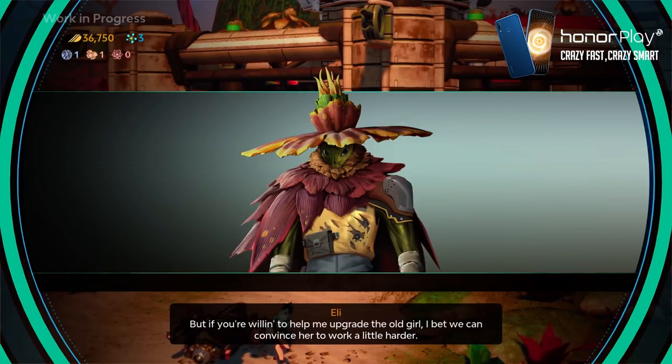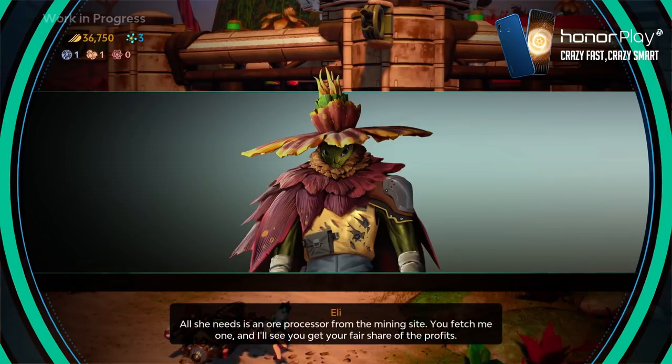The starting initiative team reports to Eli that they need more power to process the origin of the Legion's signal, but the refinery is already at capacity. So Eli asks us to go retrieve an ore processor to increase the electron output of the refinery.